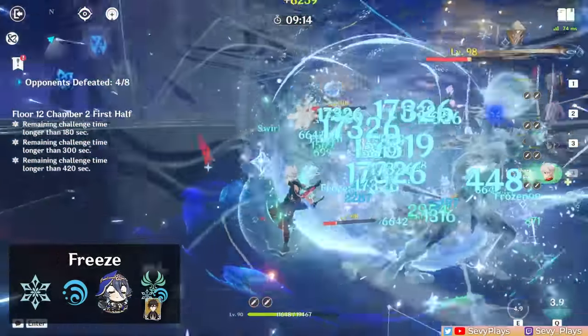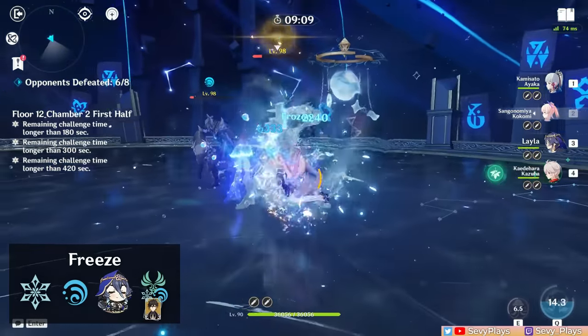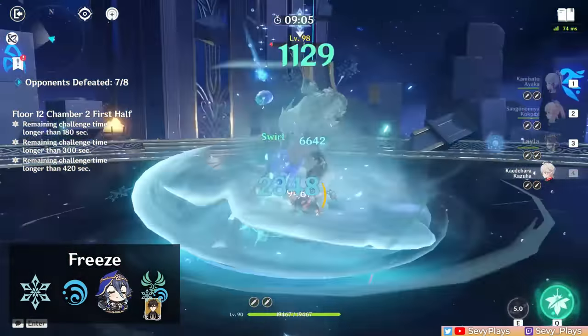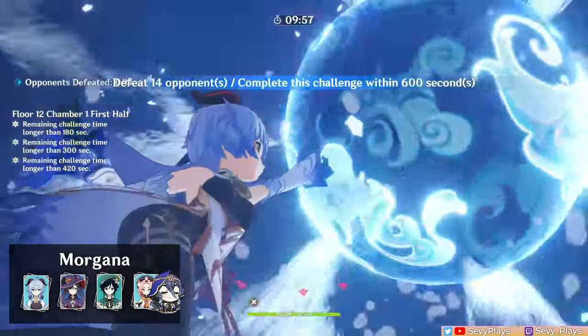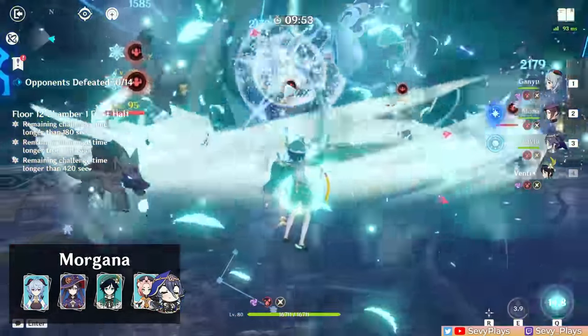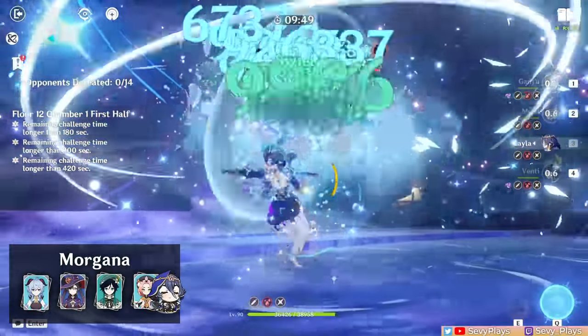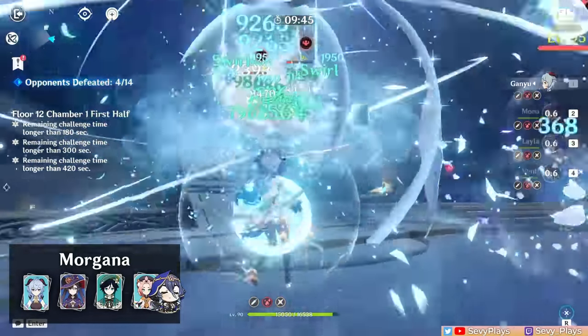In this regard, she will work well alongside all the currently available cryo DPSs. If you have Shenhe on the team, who's a premium cryo damage buffer, that's one way to give a big boost to Layla's own damage. One specific variant of a freeze team is also the Morgana Comp, which is originally composed of Ganyu, Mona, Venti, and Diona. If you don't have Diona, Layla is a viable substitute since her cooldowns fit well with this team's 15-second rotation time.